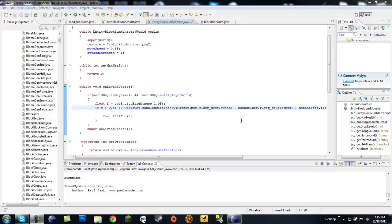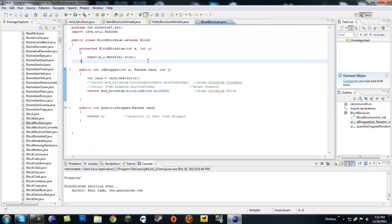Alright, what's up guys, it's x2rabby2x here and I'm back with some Minecraft modding made easy. Today our tutorial is going to be on drop rates — we're going to have drop rates for pretty much items, blocks, and also for monsters. So let's go first and do it for blocks.